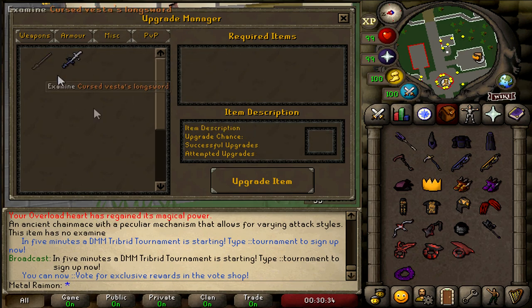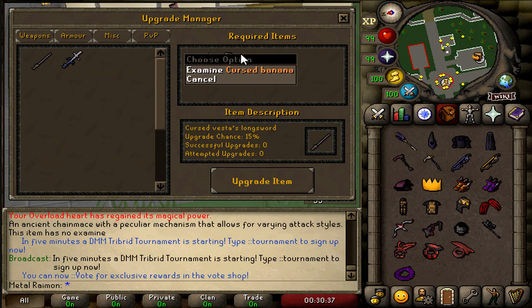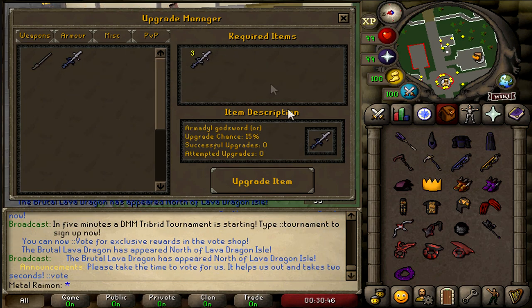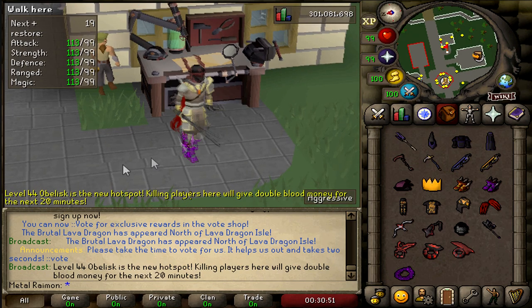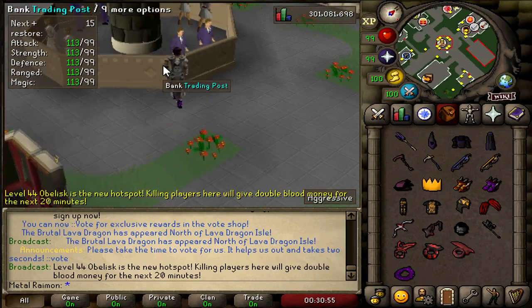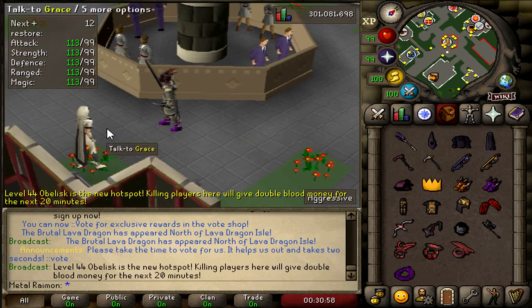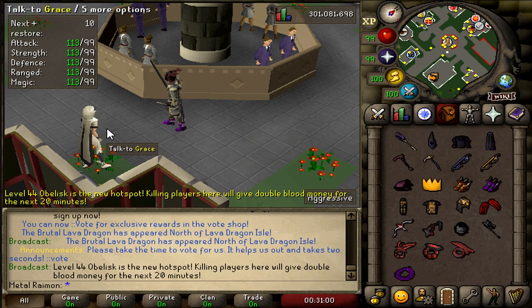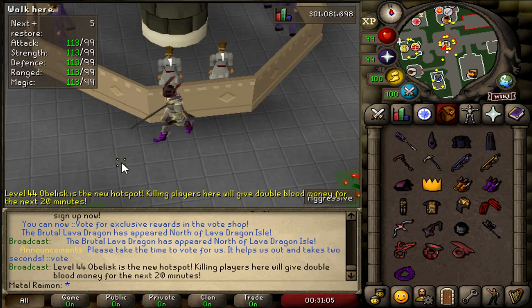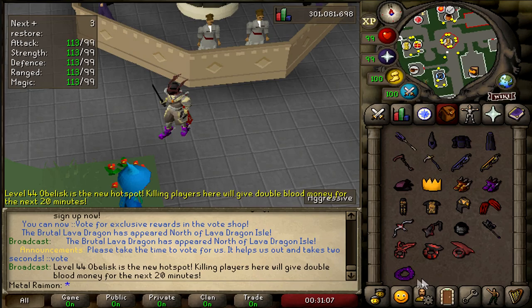And then some PvP upgrades — there are only two items in there for now but I'm sure they'll add more. Basically a way to upgrade the Vestas Longsword into an even stronger variant, and the Armadyl Godsword upgradable to an AGS+. I really like the upgrade table. It's not anything super innovative per se — we've seen enchantment tables on plenty of servers before. What matters is what kind of enchantments are obtainable from it.